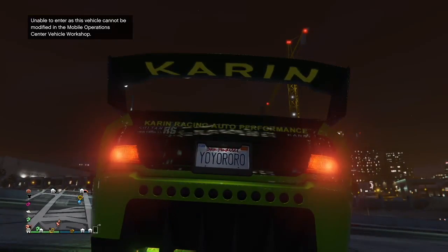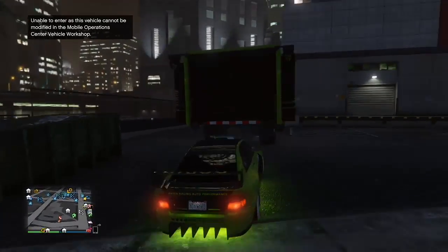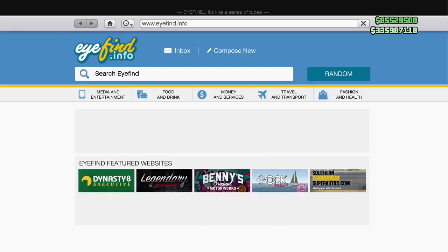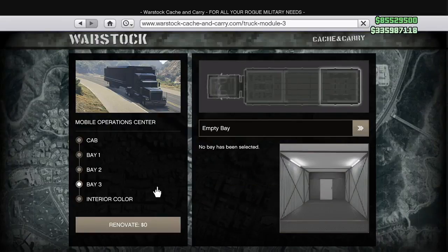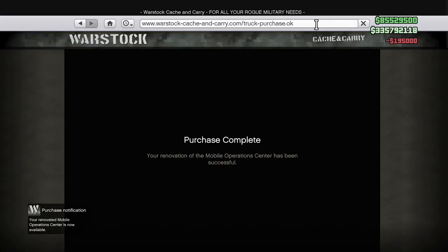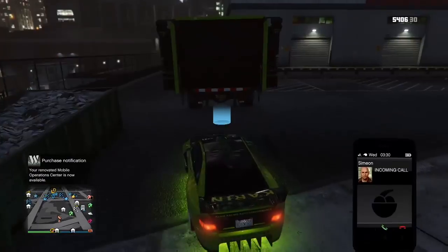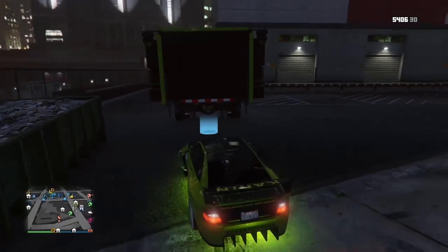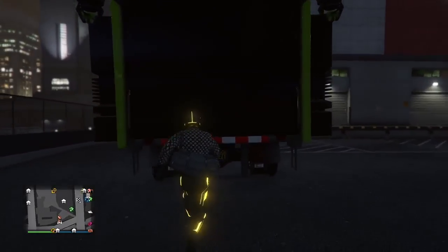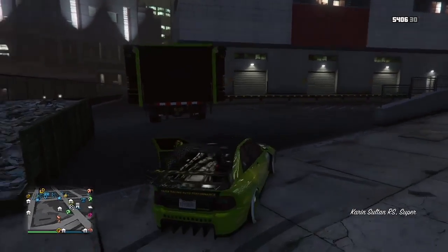Drive the glitched-out car out of the workshop while that other car with the custom plate is outside — and it will take the plate from the car sitting outside. Check it out — now it has that Yo-Yo plate from the Sultan that was outside. That car you used is going to disappear, so it has to be a car you don't mind getting rid of. Then change back to personal vehicle storage and you can start the glitch with a Sultan that now has a custom plate. That's the way around it if you don't have access to your plates anymore.